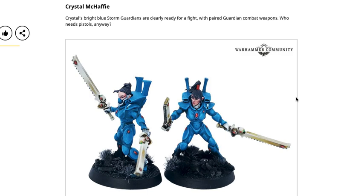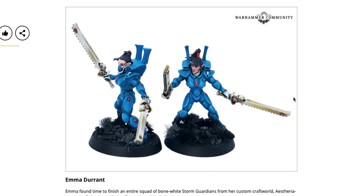Crystal McAfee's bright blue storm guardians are clearly ready for battle with paired guardian combat weapons — who needs pistols anyway? Instead of going with the pistols or shuriken catapults, she just went with double swords. Just a reminder: before you go building your guardians, make sure you build them in a usable fashion — unless you don't play the game, in which case do whatever you want. We do see a couple of the faces on display with female bodies and faces.